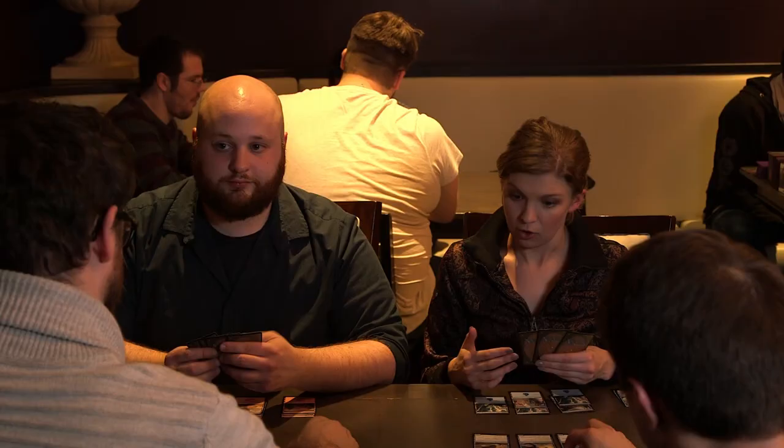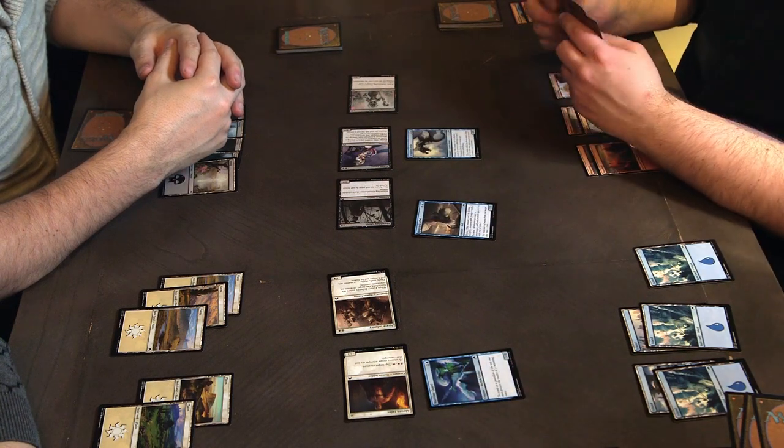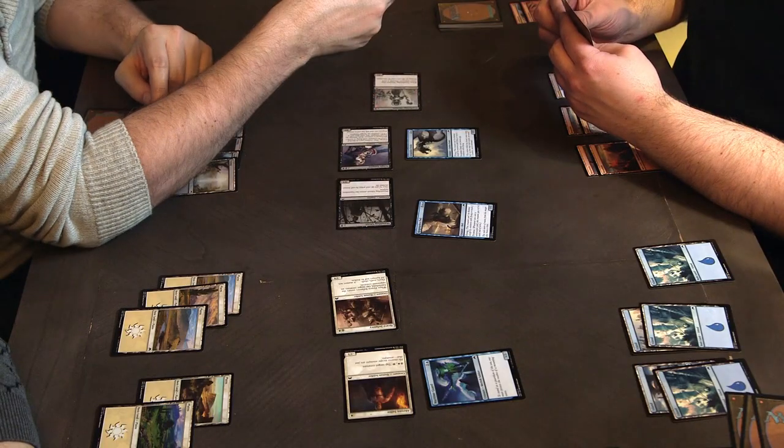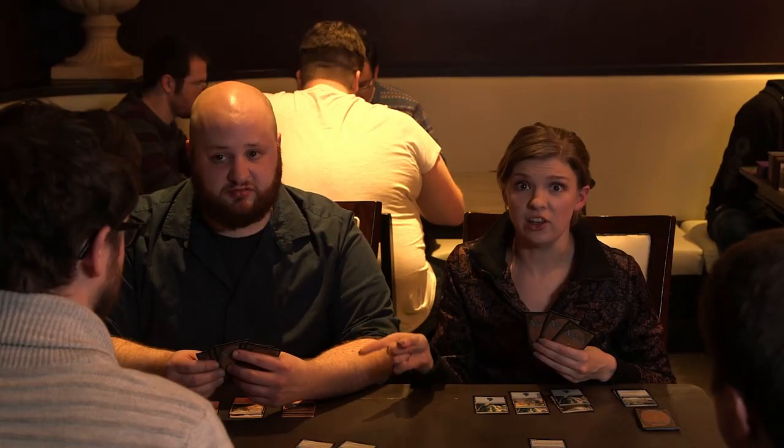Let's get them — attack you guys. When a team attacks, the other team will declare their blockers as a team as well. So that means that even if I don't have any creatures when Nate and David attack, I can use my three creatures to block. And that's teamwork. However, if a creature gets through, it deals damage to a specific player. That means I can still have this Deadbridge Shaman deal three damage to Chris, and the Heavy Infantry is going to deal three damage to Allison. So his three and my three means our team takes six damage total — and that's math.